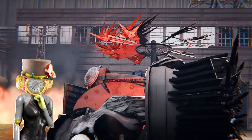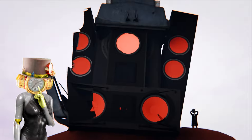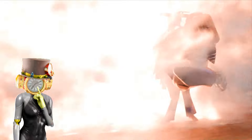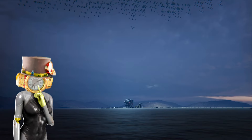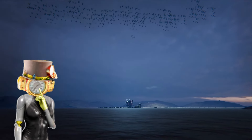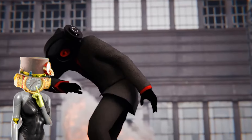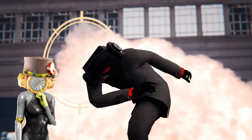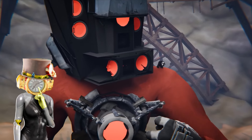Then something red is glowing in that Skibidi Toilet — it's actually a bomb. It explodes and Titan Speakerman falls down. Not only that, all the Skibidi Toilets that the Alliance defeated also explode. So this was a trap all along. We remember this is not the first time they've done this — when Titan Cameraman and Speakerman defeated the Scientist, they also tried to explode them with bomb-Skibidi Toilets. Speakerman almost gets blown up too, but time stops and we can see Clockwoman.